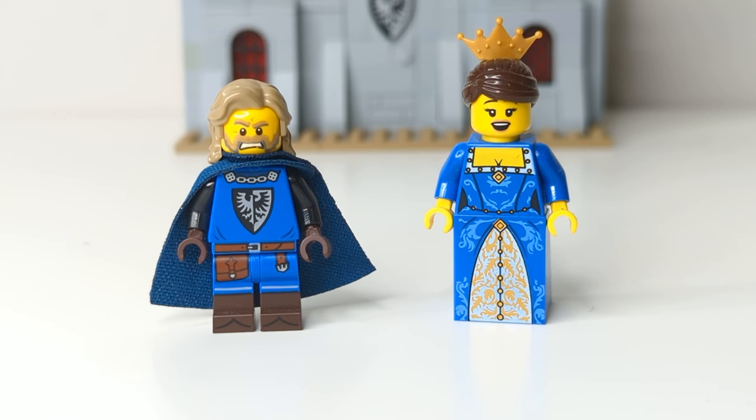To start off, let's take a look at my King and Queen of the Falcons. My Black Falcon King uses the falconer torso and legs, with a pair of black arms with dark brown gloves. I really love how this fig looks, but I wish LEGO would make the crown slash hair mold in a dark tan hair color to match this character.